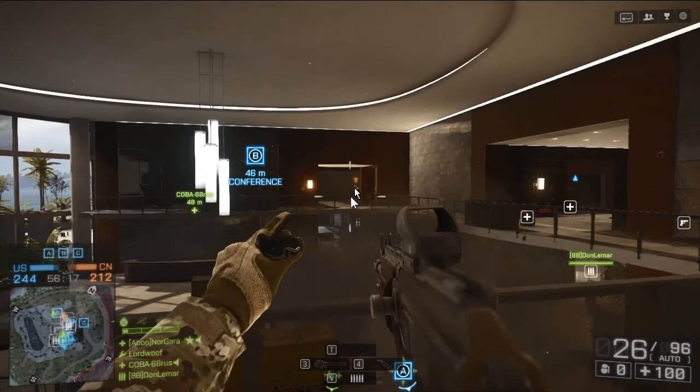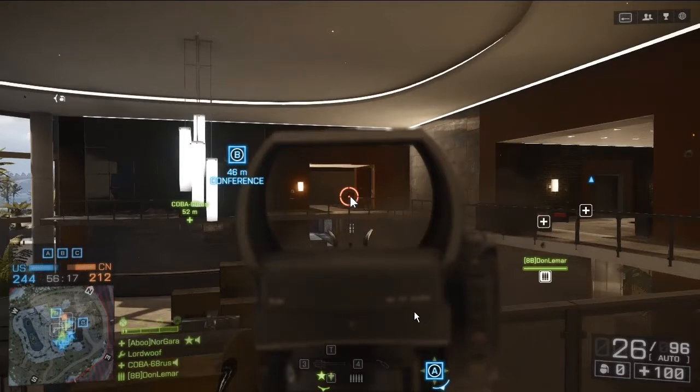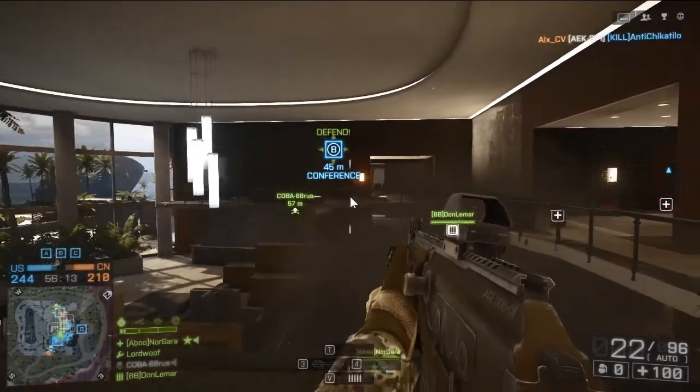As you can see here, I'm pointing at a guy and he gets a sort of red marker over his head — this is called spotting. You basically just mash the Q button while aiming at someone and they show up on the minimap. When you do this to vehicles, you actually see them through walls as well, which is really handy. However, you basically run around spamming this and eventually it will stop working randomly because you spam it too much — you'll be unable to mark targets with no feedback at all. So that's another small thing that bothers me.